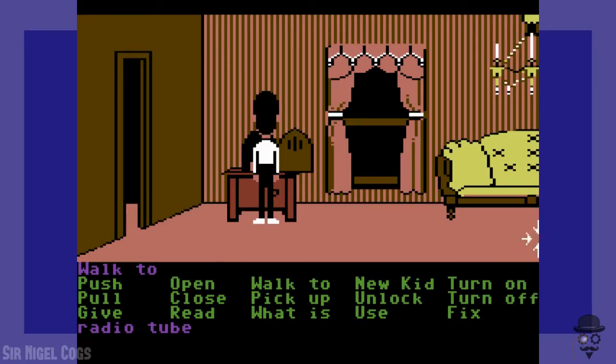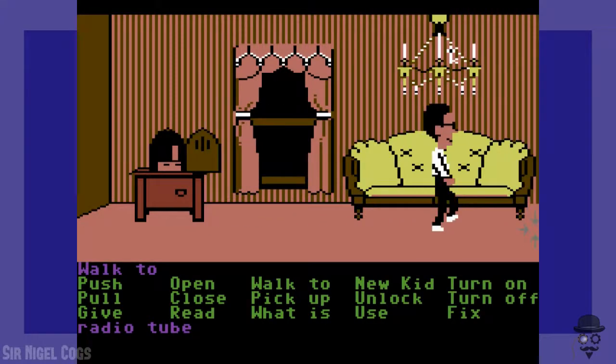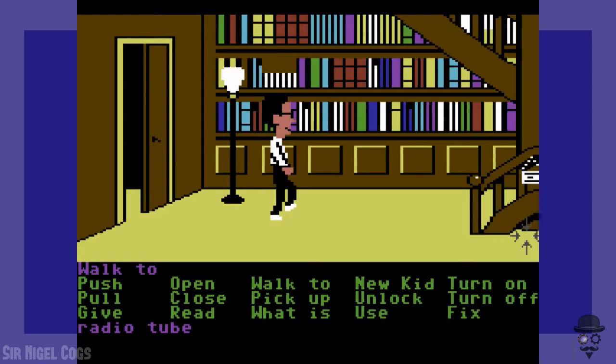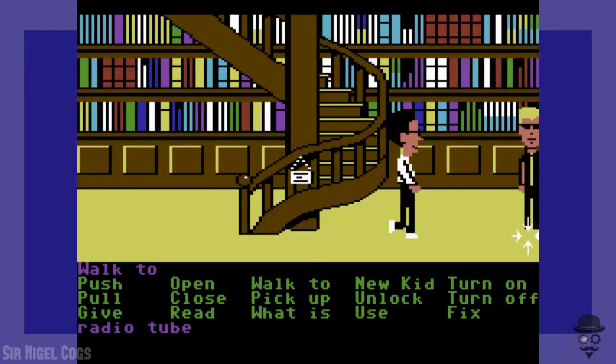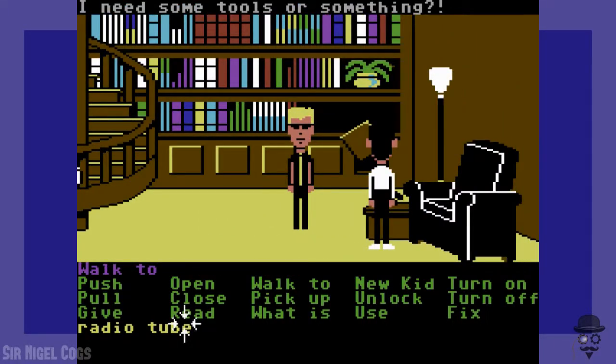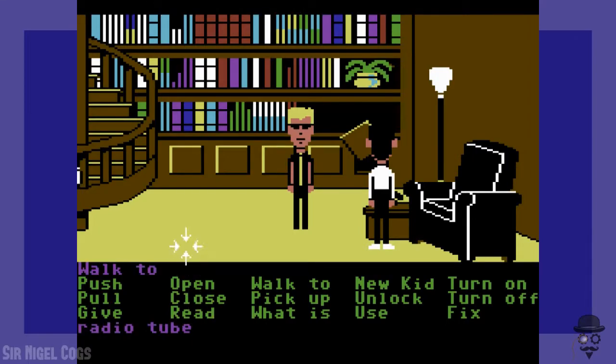The next thing we need to do is look at the phone. I can't remember if we need a special tool in order to fix the phone or not. Obviously we need to fix the phone with something. I'm trying to remember what you can fix it with — there might be a screwdriver somewhere in the game. Obviously we can't fix it with the radio tube. I need some tools or something, so you need to pick up some tools somewhere.